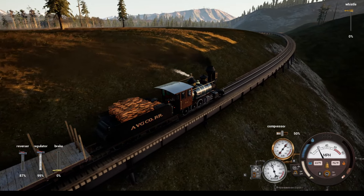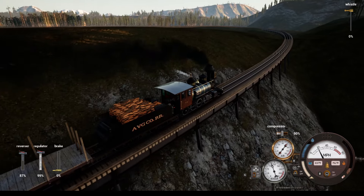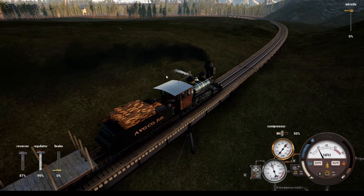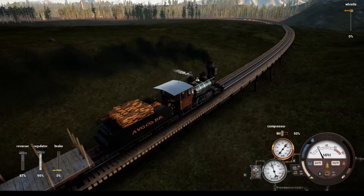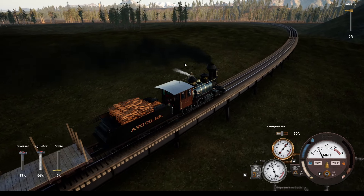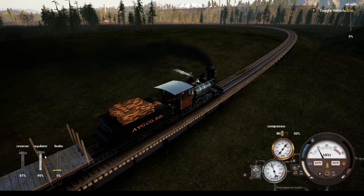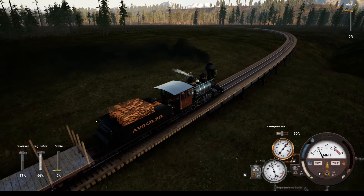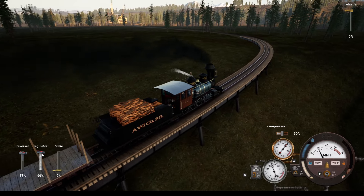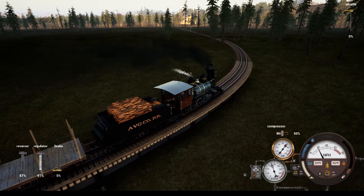We can get a little more speed out of this through this area. We shouldn't run into any problems here, just longer trades to make sure it's going all good. Looks like we're probably going to run into nightfall here. You don't have to worry about speed out here much with this one — I've noticed this loco can pretty much just run full out on the rails.